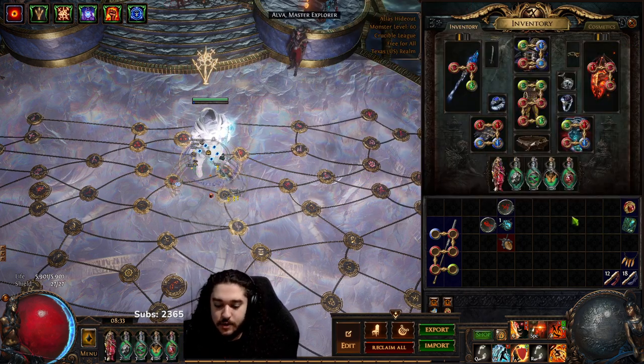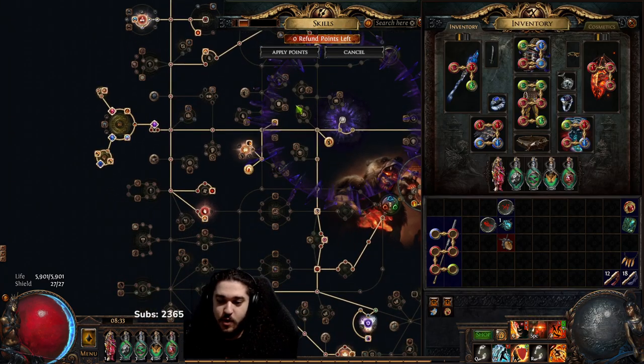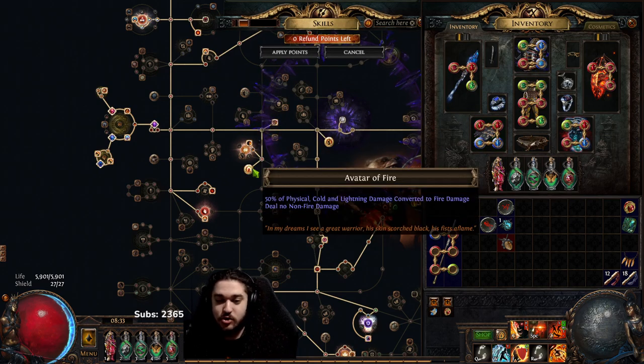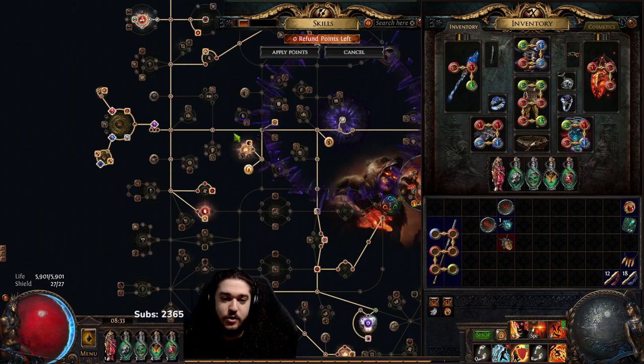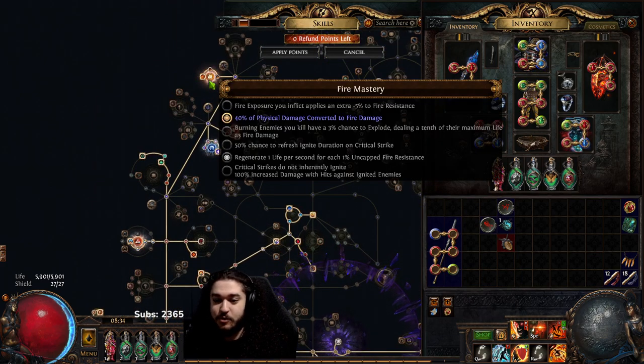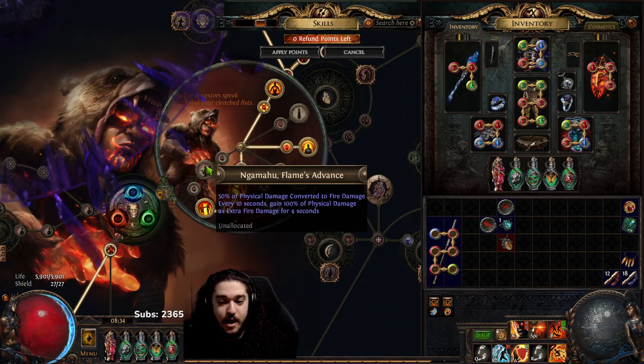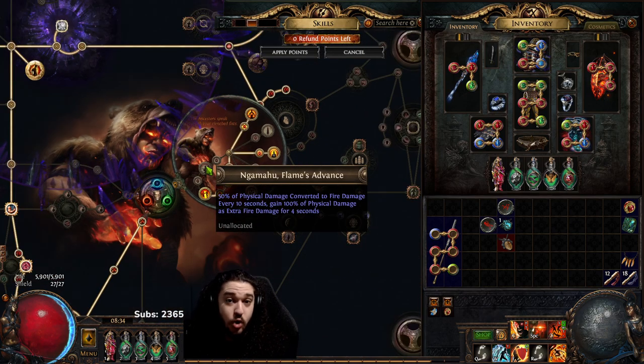Now that you have your Assonance gloves - because Assonance is a physical damage explosion, we want to convert it to fire. The main reason is we're playing a Righteous Fire build, so all those sources of fire damage and fire multi work really well. To do this, we take Avatar of Fire which is 50% conversion, then on any Fire Mastery we take 40% physical to fire conversion - that immediately gives you 90% physical damage conversion.